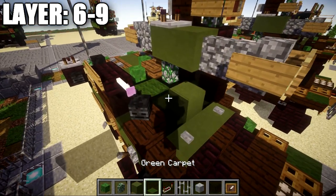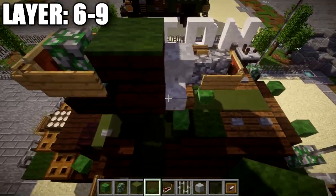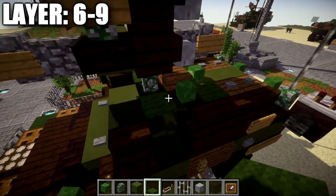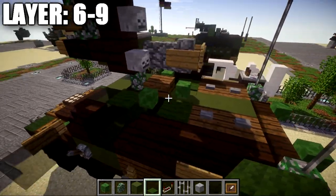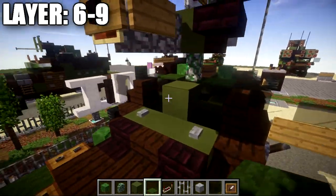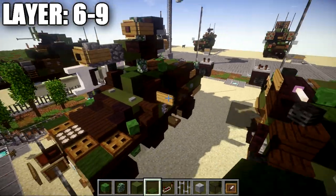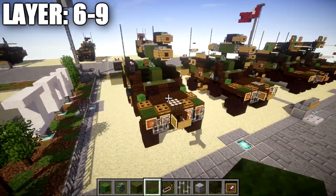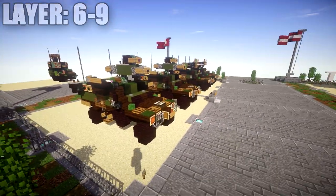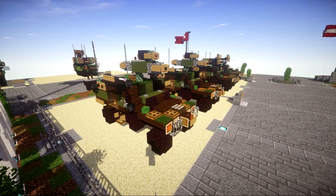Actually, we're not quite done yet — place some green carpet on the spaces on top of the window blocks and similar areas to close it up and make it look a bit nicer. Also place a green carpet on the green stained clay block on top. That's just some green carpet to close up the roof and create a bit more roofing. Now we are done with the Otokar Cobra TOW launcher — apologies for missing the carpet addition, but go ahead and add it on and you'll be good to go.